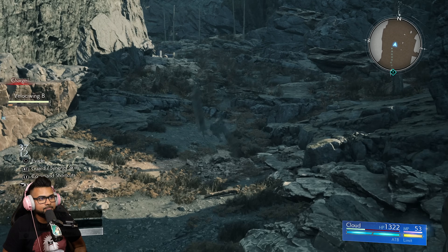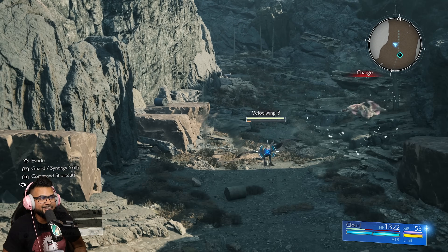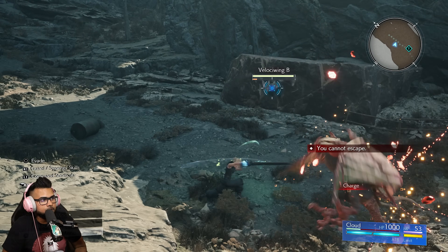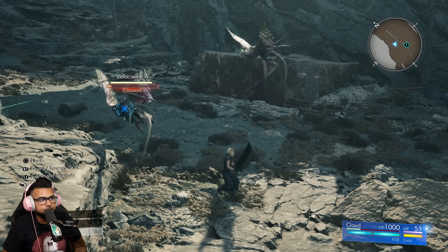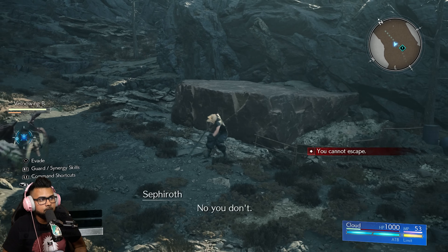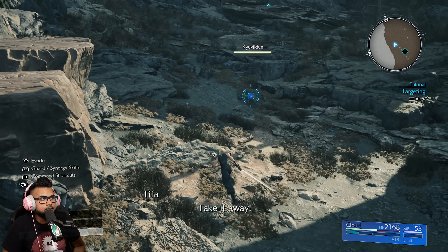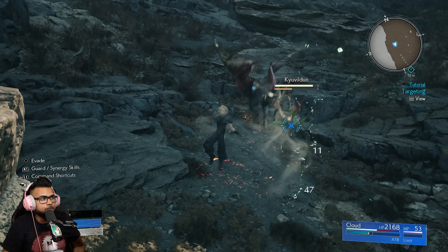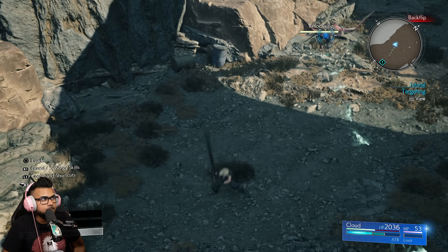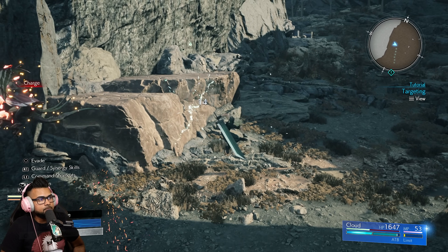Just make sure you're choosing a direction when dodging in the air — if you just tap circle with no direction input, Cloud goes straight back down to the ground. Point the analog stick in any direction and Cloud will keep dodging indefinitely. Against aerial enemies he'll stay in the air with them. Even against enemies on the floor you can do this and keep Cloud airborne — it works beautifully against both grounded and aerial enemies.